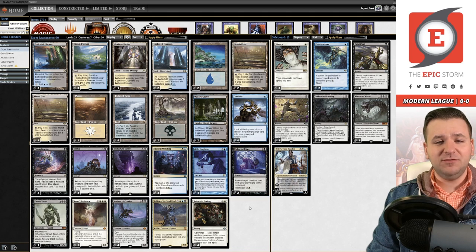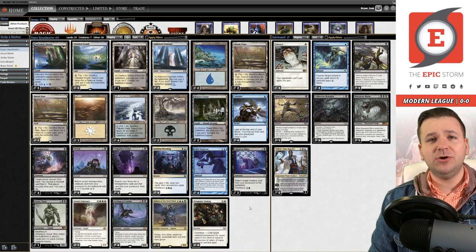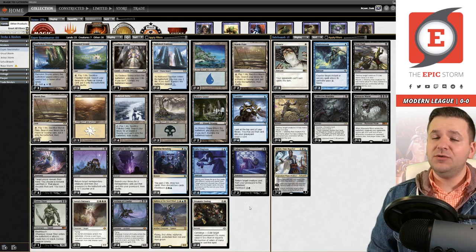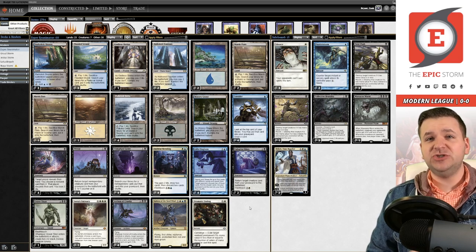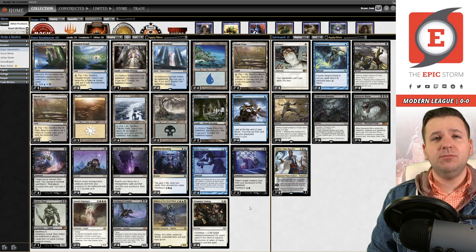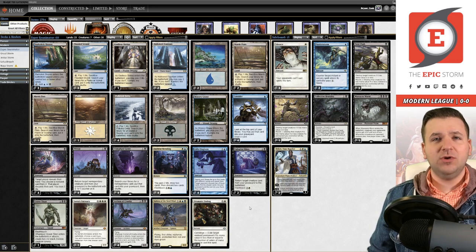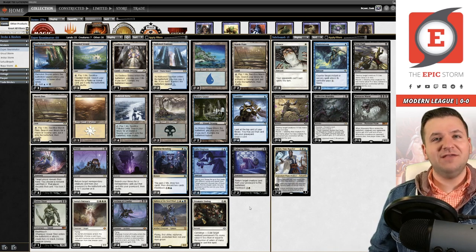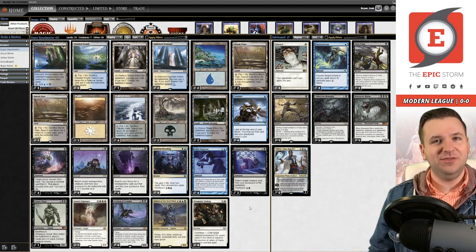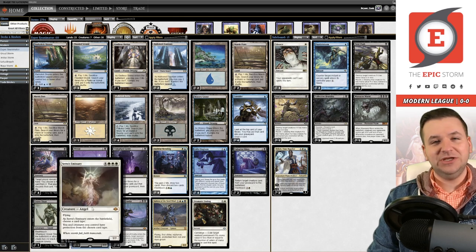This actually used to be very common in the early days of Modern. You would cast Gifts Ungiven, get Unburial Rites and Iona, and just choose those two. There's this weird quirk with Gifts Ungiven where if you only choose two cards it's basically double Entomb — so you'd put both Unburial Rites and Iona, or sometimes Elesh Norn, into the graveyard and your opponent would just be locked out very quickly. Modern wasn't as high a power level back in 2012–2013, so that was sort of lights out. Andre has brought it back — this time we're getting Sire of Insanity.